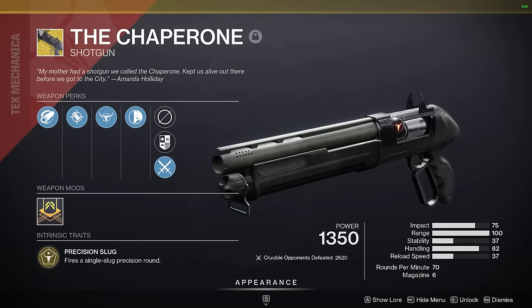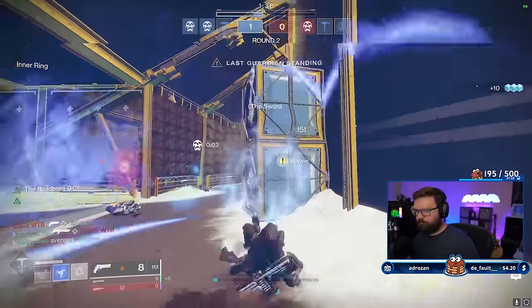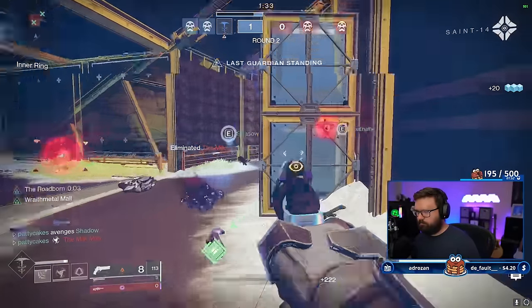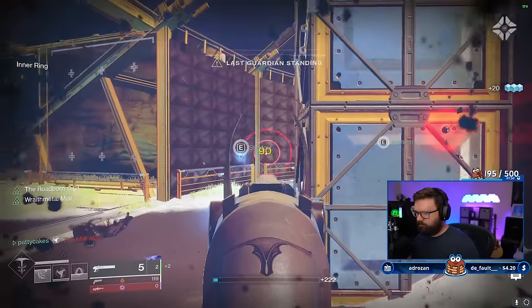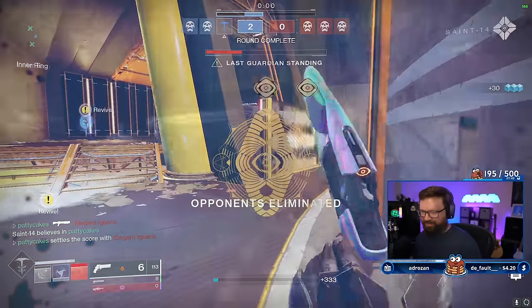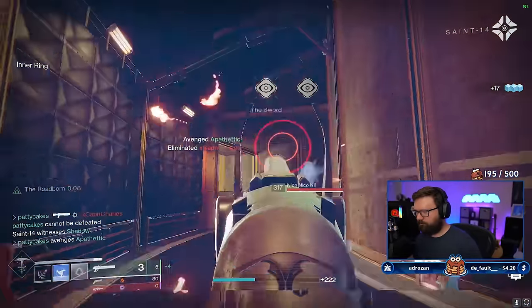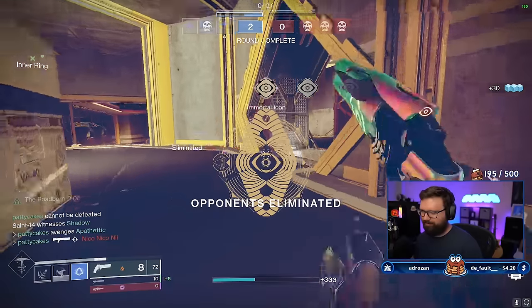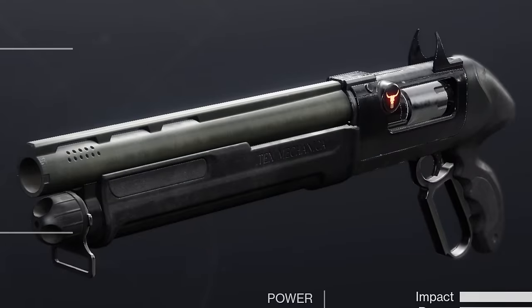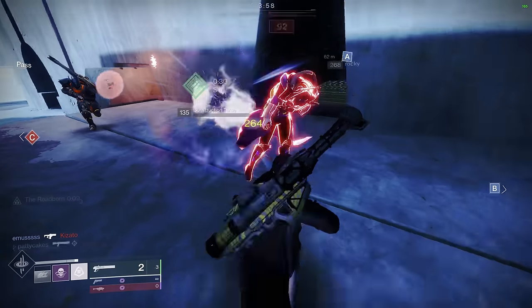Next up is the Chaperone, perhaps the most infamous slug shotgun in the history of Destiny and definitely one of the best looking. This is a shotgun I've absolutely loved for many years going all the way back to Destiny 1, and it's very fun to use in Destiny 2, although it's kind of accumulated a lot of Chaperone haters ever since it rose to prominence in the last few months. It had a saga where an ornament was greatly increasing the range by having a longer barrel, which our friend Fallout figured out, and ever since it's been a hot topic in the community.